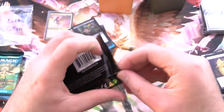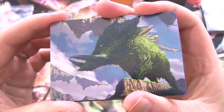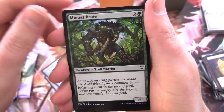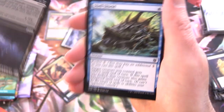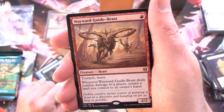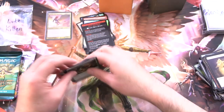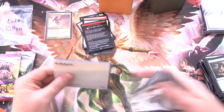On to some Zendikar Rising — not opening so much of this set these days since it rotated out of Standard. We've got Yasharn Implacable Earth — giant boar — and a Plains. Stonework Pack Beast, Seagate Colossus, Moraug Brute — we've been trolled. Synchronized Spellcraft, Sizzling Barrage, Kargan War Leader, Palaka Predation, Shell Shield, Territorial Scythecat, and Wayward Guide-Beast for the rare. Foil Farsight Adept, and a Magic minigame — Royal Royale. Luke is jumping up and down with glee — that's his favourite minigame of all time.